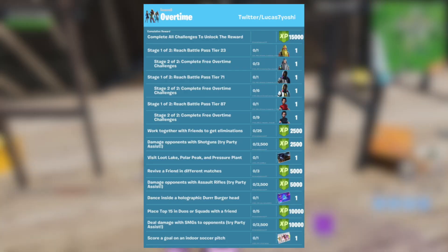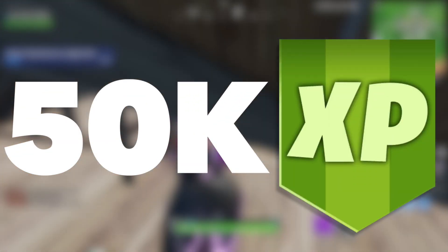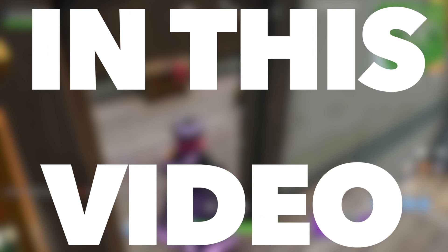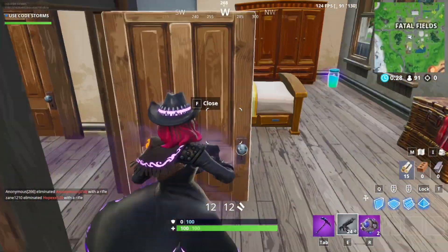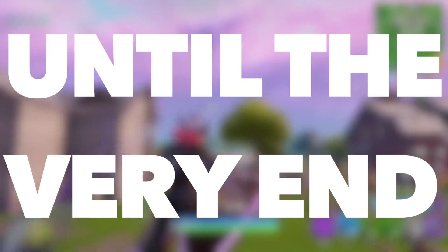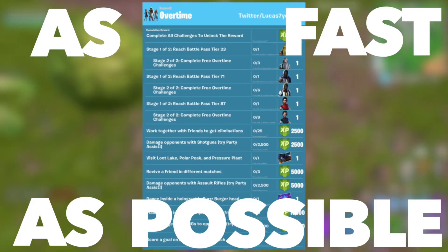The Season 9 Overtime Challenges have a lot of very cool rewards, including a total of 50,000 bonus XP you can get for your overall level, along with limited edition variants of the Bunker Jonesy, Strata, and Demi skins. So in this video, you're getting my best advice for how you can complete all of these challenges. Make sure you watch this video until the very end so you can complete all of these challenges as fast as possible.